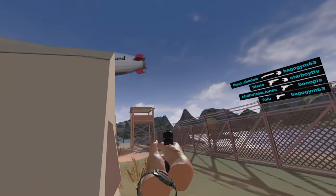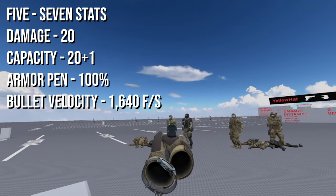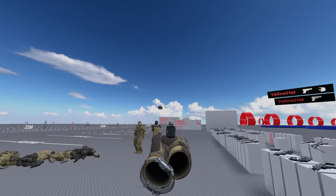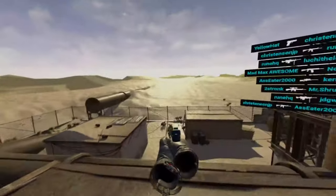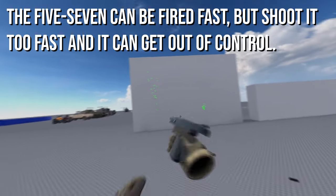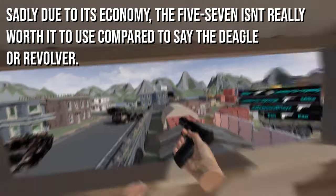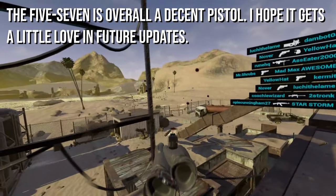Next up is a pistol that I personally hope gets a little bit of love, but is still pretty effective in the right hands — the 5-7. The 5-7 sits at $500 and is an okay pistol on pistol round, as it does 20 damage like the Beretta. Where the 5-7 shines however is against armored players, as it has 100% armor pen, meaning it'll still do 20 damage per shot to an armored player. In addition, the 5-7 is a 2-hit headshot to helmeted players. It's best used up close to get the surprise on someone and steal their weapon, and it can be fired at a relatively fast fire rate, although fire it too fast and it'll become inaccurate. The 5-7's downfall however is its low kill bonus of just $300, which is the lowest of all the pistols, so it really isn't worth it if you want to rack up money.